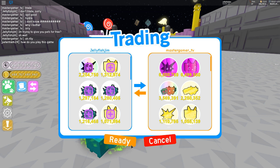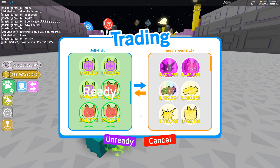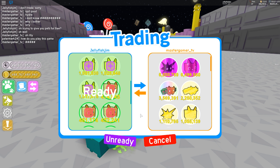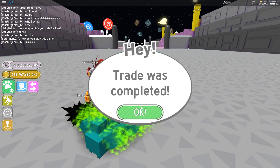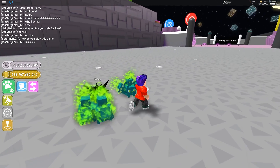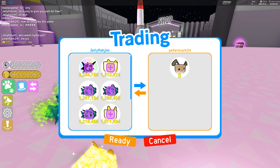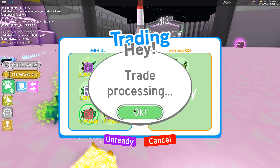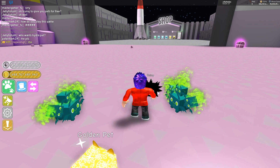There you go, you can have those for free. Why does that pet have three heads? The trade is processing — come on. Trade is complete! There you go, come on Rainy, let's go. Who wants a Hydra pet? There you go buddy — oh, he's new to the game as well, that's amazing. Trade is complete — enjoy that pet, it's very fast!